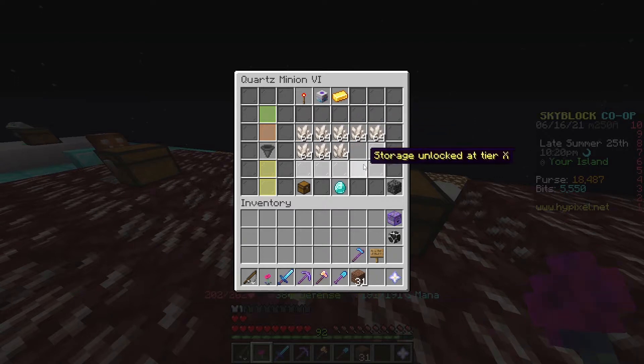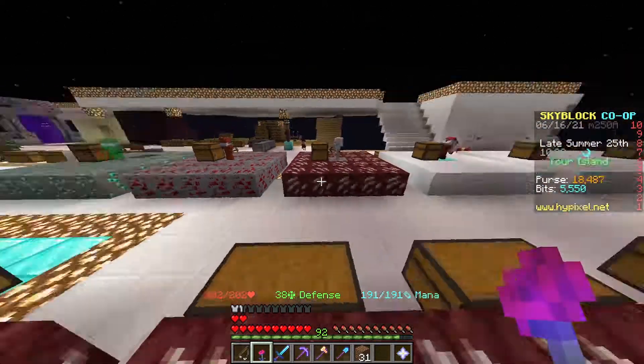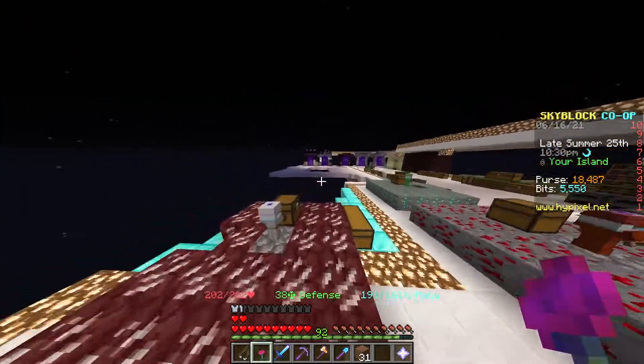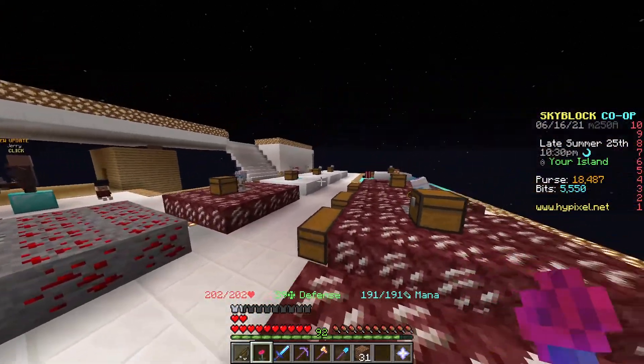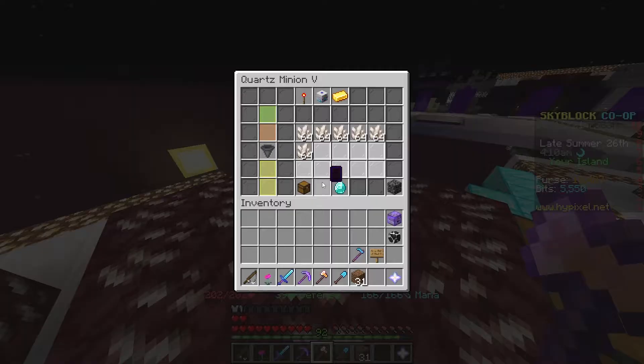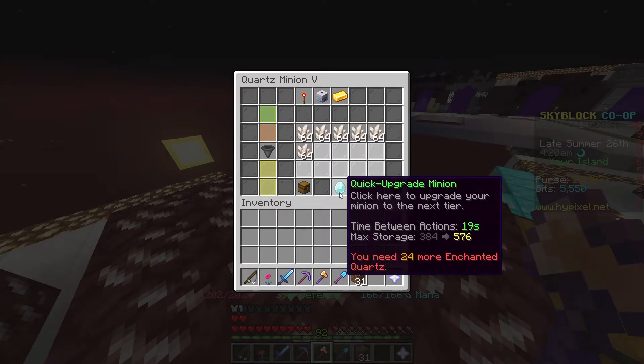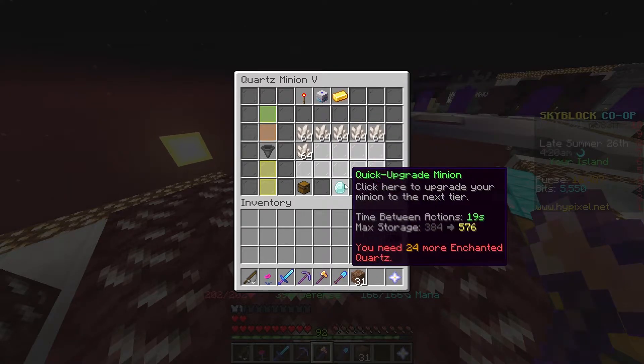Place as many of those minions down and see how much money they can make. This right here is at least $10,000, and when I have like four of those, that's like $40,000 every hour from doing nothing. You also want to try to make as many minions as possible so you can unlock more minion slots and make even more minions. Once you have your minions, you can collect all the stuff and sell it, or put 80% of it back into your minions and quick upgrade them, leveling up over and over again until they're at level 10.